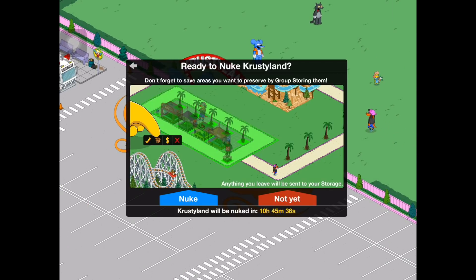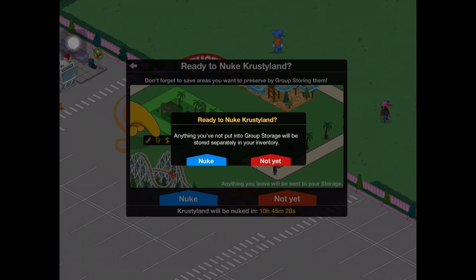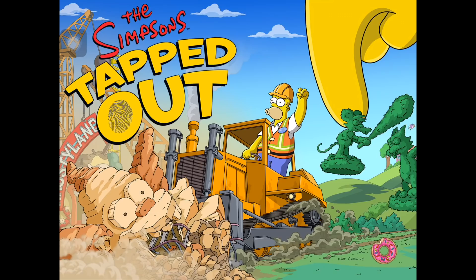Ready to nuke Krustyland? Anything you've not put into storage group will store separately in inventory. Oh no! Boom. Boom. Oh man. So that little screen we just saw was our friend's screen. Now Krustyland is nuked in both their Springfield and in ours.